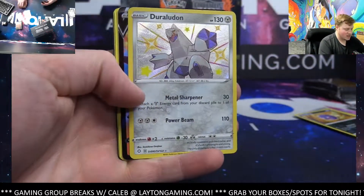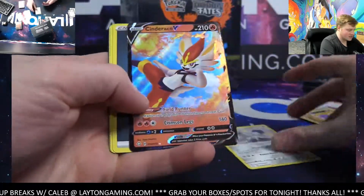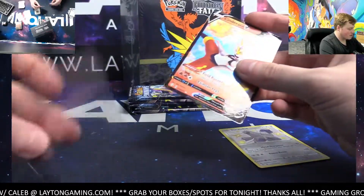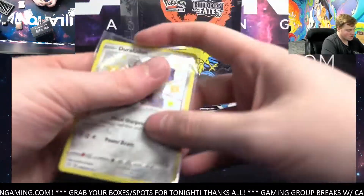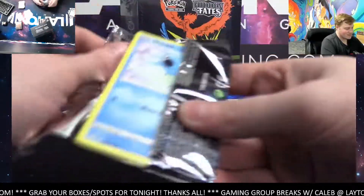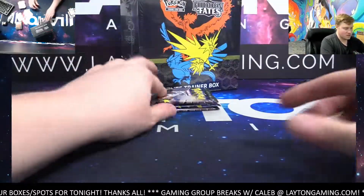Wow — shiny Duraludon, metal energy, nice one! Where's Ryan H at? That's metal. Alex C — Cinderace V, fire. Shiny loaded box here, very nice, awesome hits. Congrats again. Yeah Dan, that's a sick shiny from the set — the sweet Scoon, it's a great card Dan. More pico — Celebi, seriously a great card.